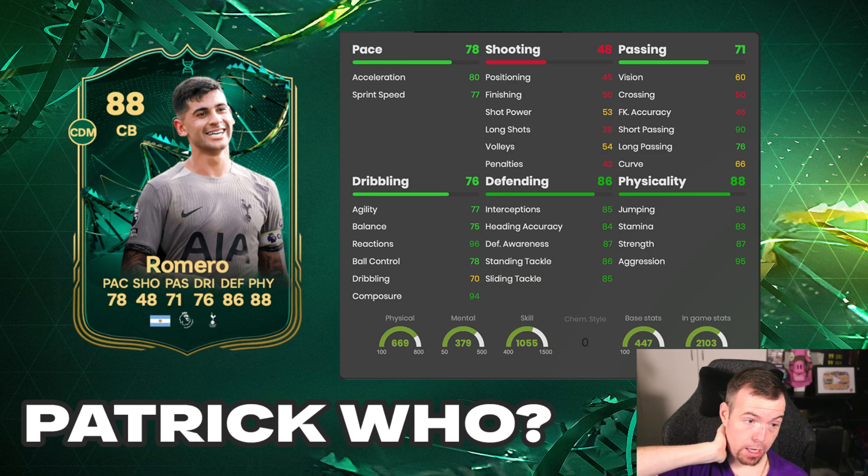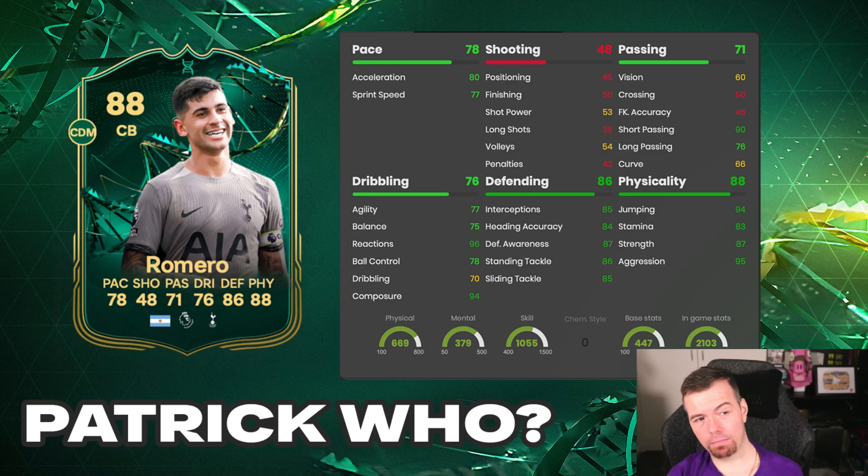80 acceleration, 77 sprint - decent. 90 short passing, 76 long passing - decent. You can play him in midfield in the DM position. 77 agility, 75 balance - it's more of a center back though. It is an expensive card. 96 reactions, 78 ball control, 70 driven, 94 composure - cracking stats. But I'd say it's more for a center back than a DM. His defensive stats haven't changed: 85 interceptions, 84 heading accuracy, 87 defense, 86 stand tackle, 85 slide tackle. 94 jumping, 83 stamina, 87 strength, 95 aggression.